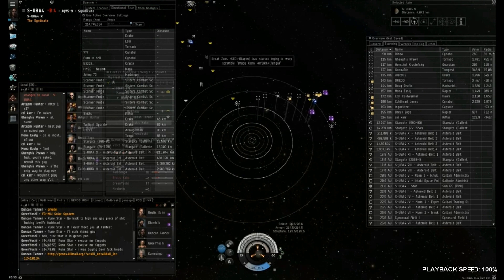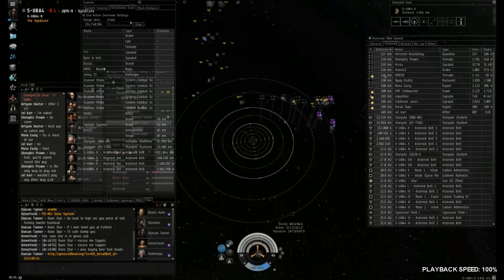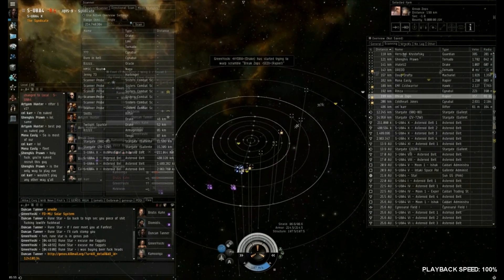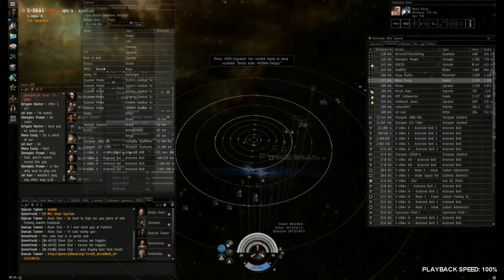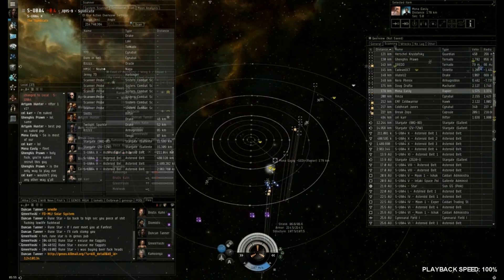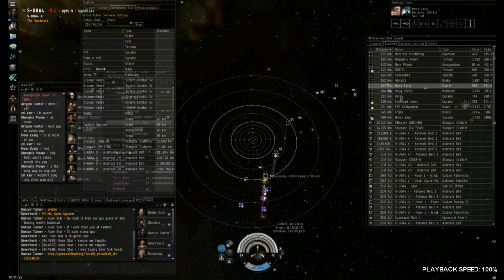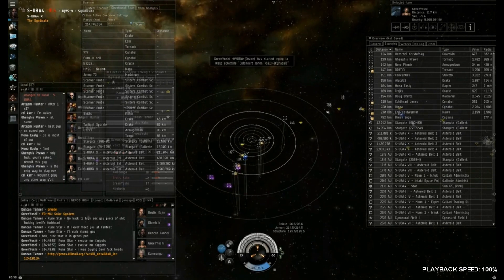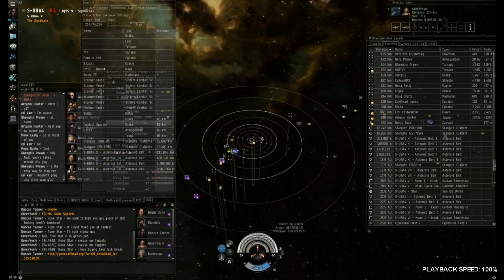There are a lot of really dangerous ships on grid for us — Machariels, who are faster, do way more damage and more EHP; Tornadoes with really good damage projection; Cinnabals with good EHP and speed. One of our Drakes has sort of fallen right in next to the second Rapier, trying to point it and not being aware of things around him — perhaps he was zoomed in. This is why it's important to zoom out so you're aware of what's around you. He's gone in too far, so I tell him to just warp out immediately.